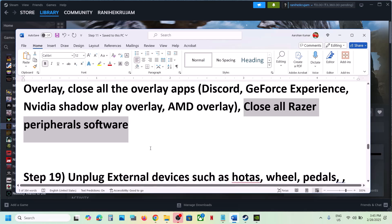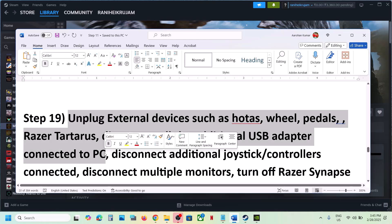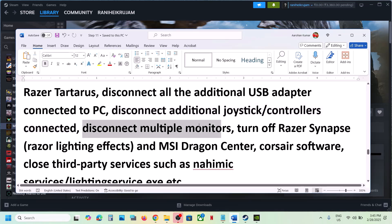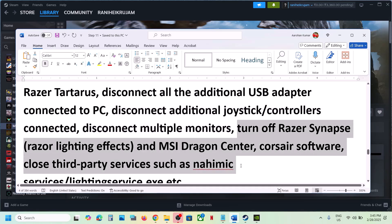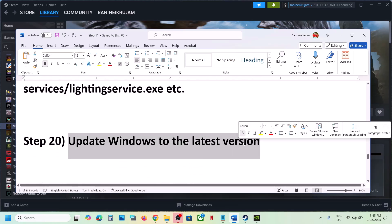Close any third-party software running on your computer, such as Razer software. Also unplug all external devices you're not using — HOTAS, wheels, pedals, USB adapters, extra controllers, and dongles. Disconnect multiple monitors and try launching the game on a single monitor. If you have any third-party services running, close them and check.